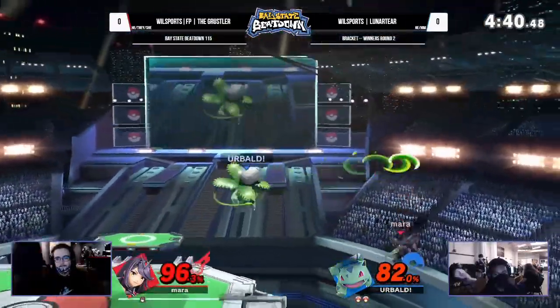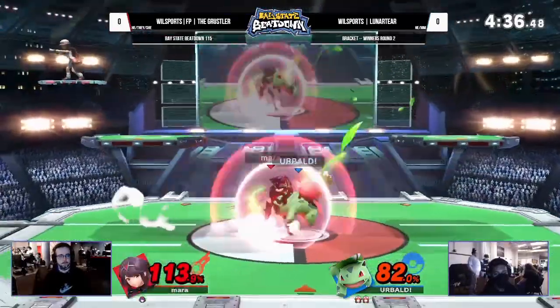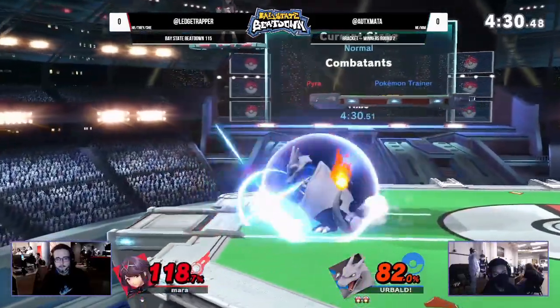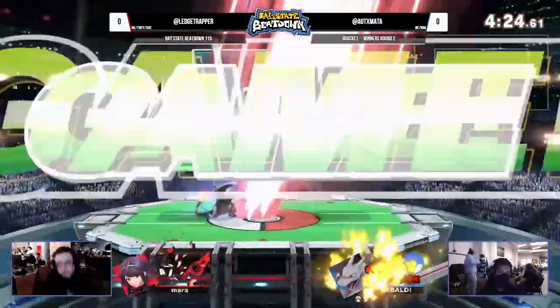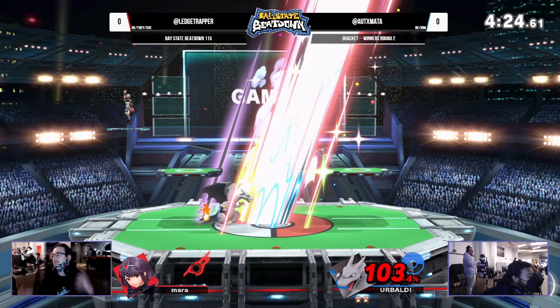Grusler running around, gets a grab, doesn't get the sweet spot of the razor leaf, and gets hit by the up hitbox of the forward smash — not something you see a lot. Grusler trying to close this out — you can see that by the swap to Charizard — just finds a forward tilt. The back hit of that down tilt hits Charizard, poking through, but it's going to be the up smash that takes game number one for the Grusler.